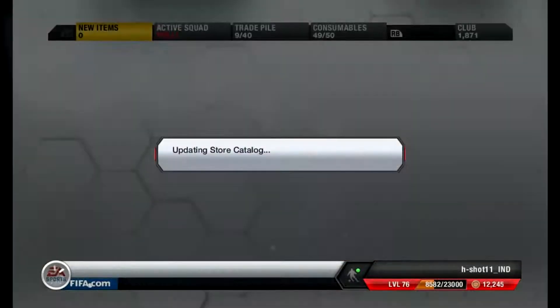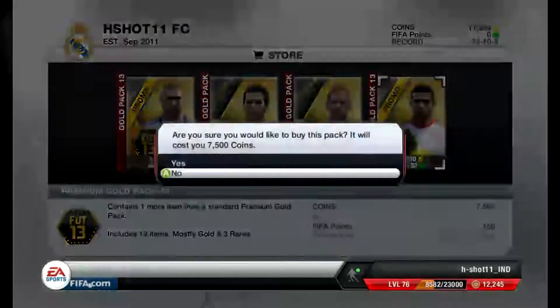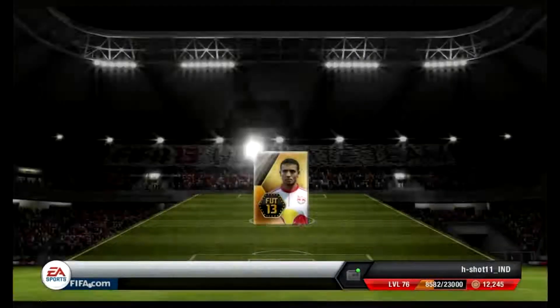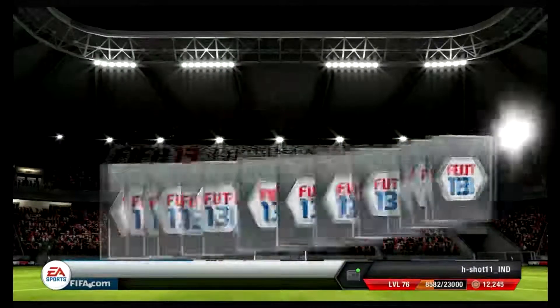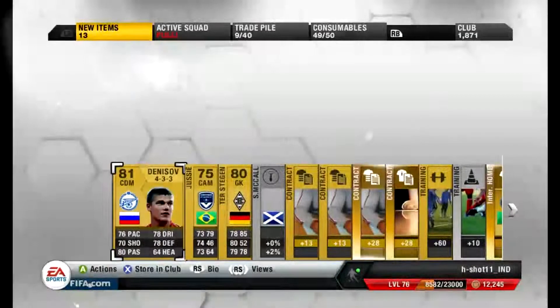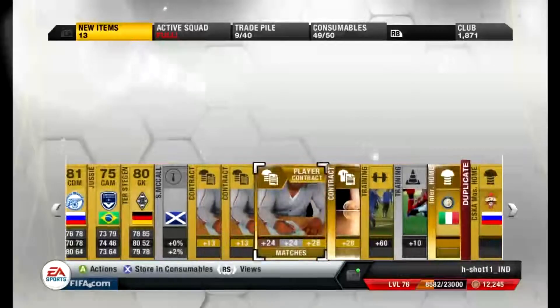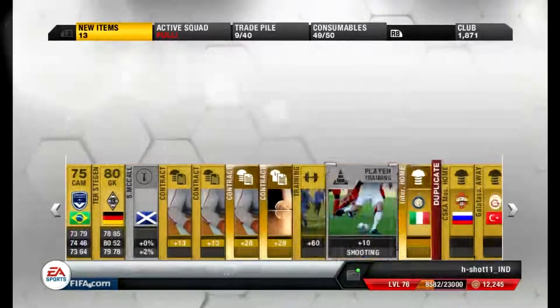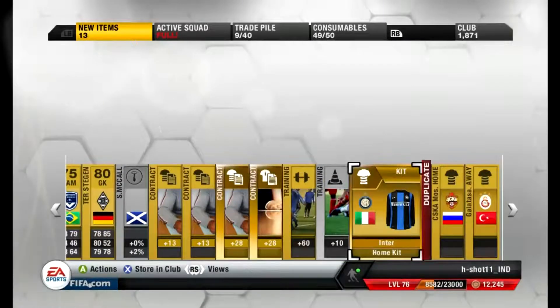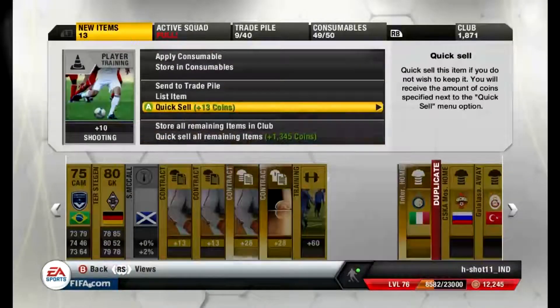Let's go for the last pack of today's episode. Kane, Kane, Kane — on the pack and we have Tennyson. Pretty sucky pack opening. 81 CDM but still not rare. Consumables — I have both home and away. So that's it guys.